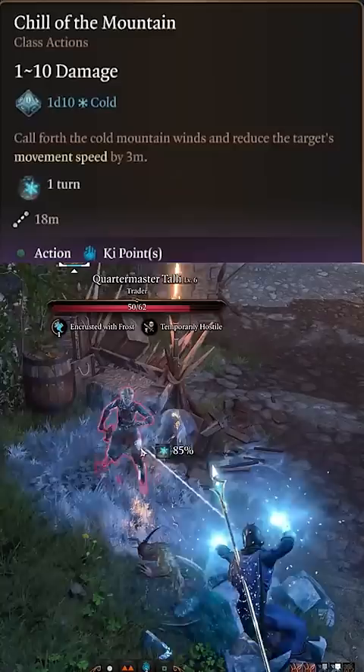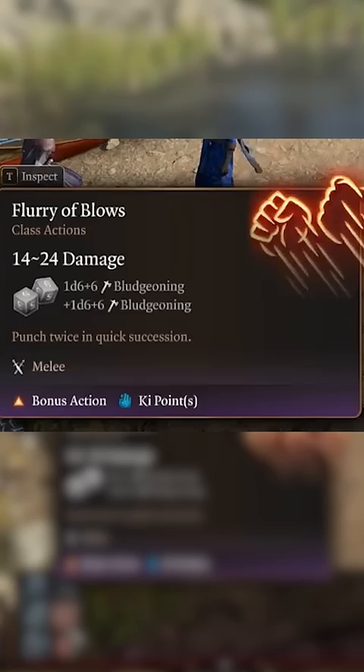Pick up Tavern Brawler to even out our strength and have our unarmed strikes hit even harder. Getting our extra attack at level 5 is just the tip of the iceberg.